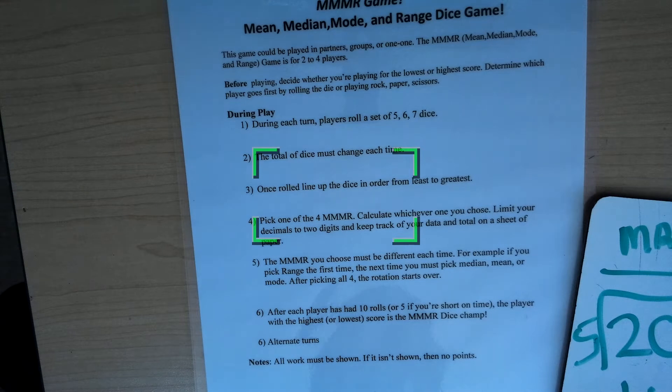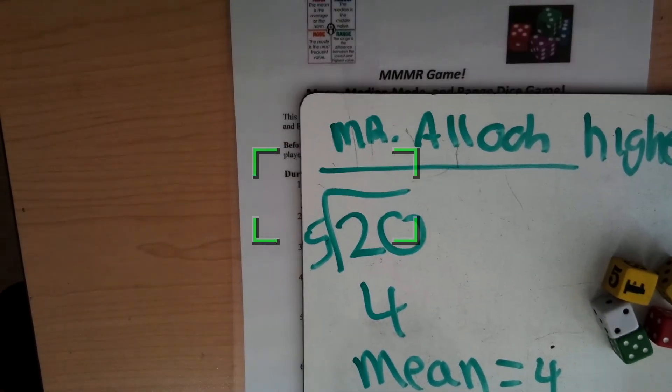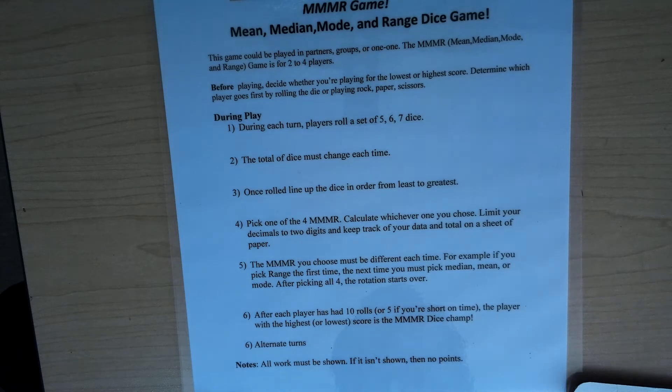The MER you chose must be different each time. So this time I chose the mean. Next time, I'll have to choose either the range, median, or mode. After I've picked all four, the rotation starts over.